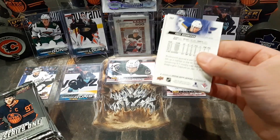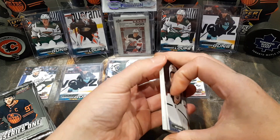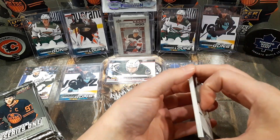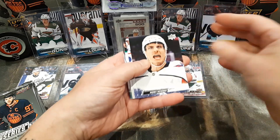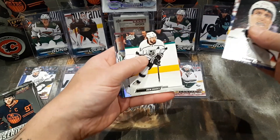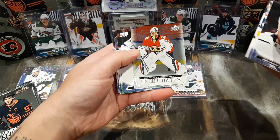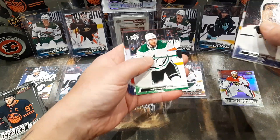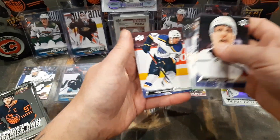Series 1 so far in this case, I've gotten two Matty Beneers Young Guns, which is outstanding, and I'm hoping to pull a canvas. I haven't pulled Matt Boldy yet, but we're going to see what we find here. We got Hathaway, Muzzin, Doty, debut dates of Spencer Knight — I have not pulled that one, that's very cool — Killorn, Hakenpah, Manta, and Bucinevich.